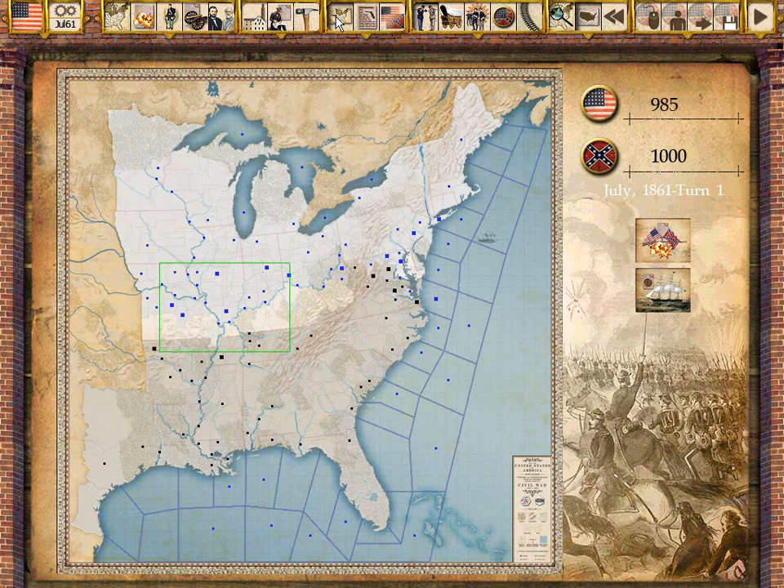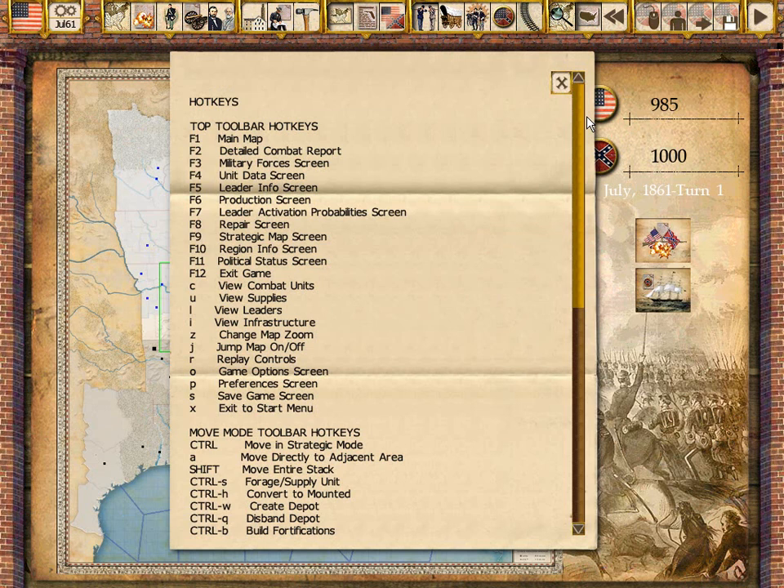The strategic map gives an overview of the playing area and provides access to a list of all of the battles that have been fought in the current game. Numerous hotkeys are also provided to ease play.